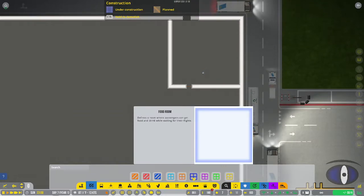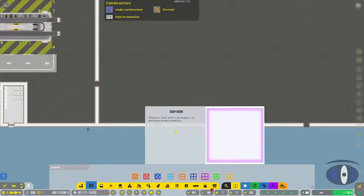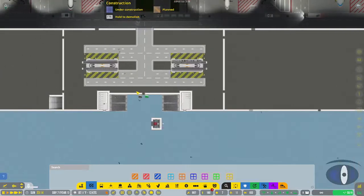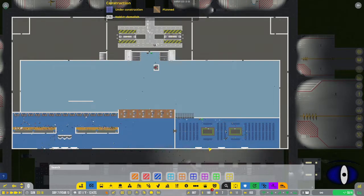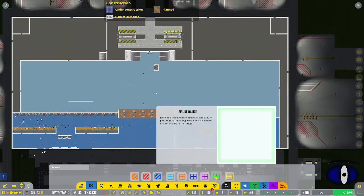Then you have food and shop rooms, which I don't have set up here. The food room is where passengers will go either before they get on their planes in the secure zones, or after they get off the plane before picking up baggage. Shops are similar - passengers go buy souvenirs and things like that.